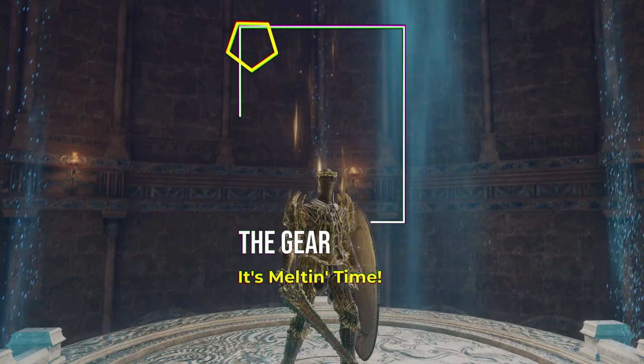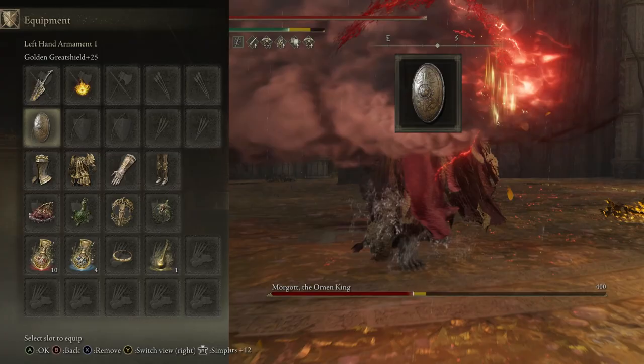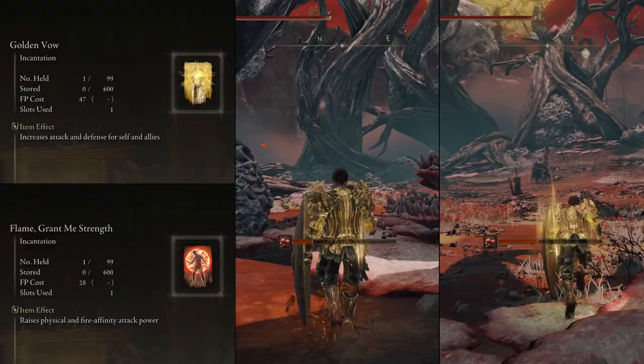Let's start with a more in-depth look at the gear and setup so we can wreck anything and everything. If you could leave me a like and subscribe, that would be great. So we're using the Dragon King's Crag Blade as our main weapon and the Golden Great Shield. We also have the Frenzy Flamed Seal adding no additional equip load for our incantations.